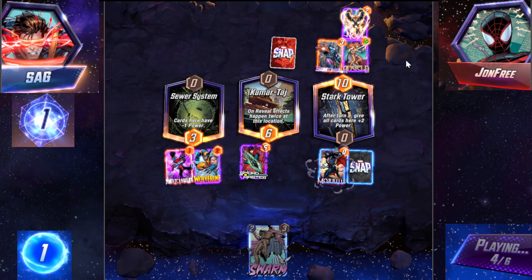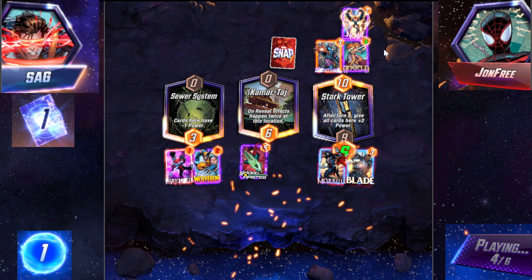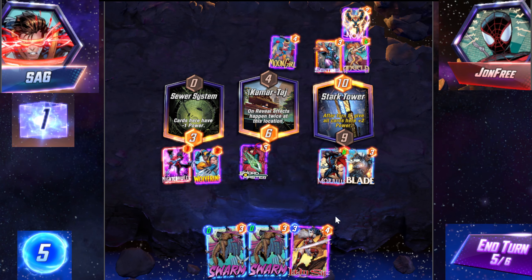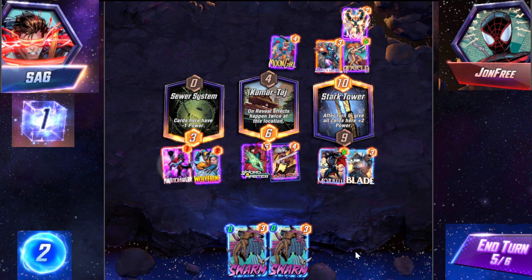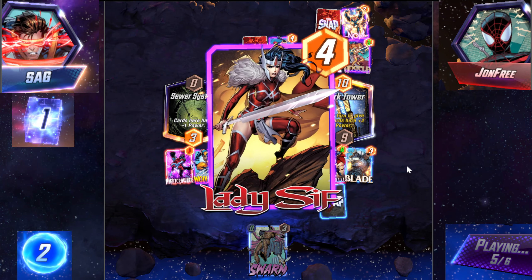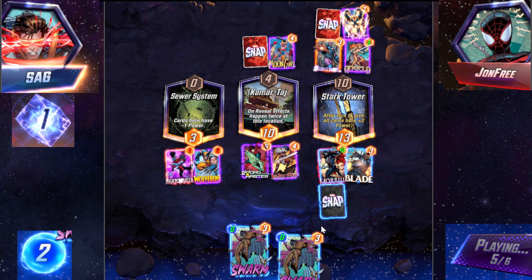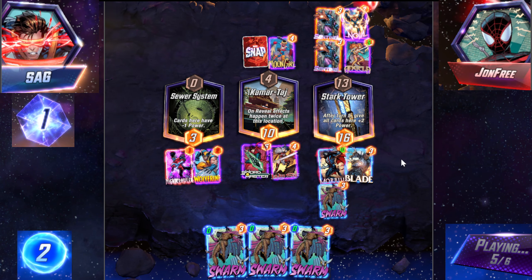Looks like he's playing a Devilsaur deck though. I see Sentinel — I don't see Sentinel played in a lot of decks other than Devilsaur. So yeah, he's definitely playing Devilsaur. I could Sif. We could just get a lot of Swarms. I can do this, so at least this one gets a little bit of stats. Oh, he didn't play it. Super cool there — I really like this effect. I wish I had more... Nakia would have been really, really nice.